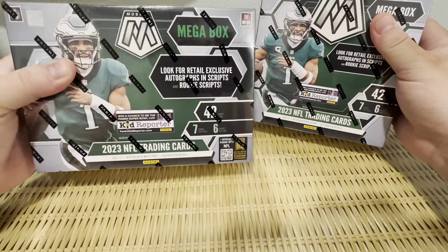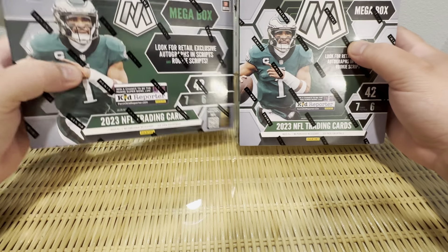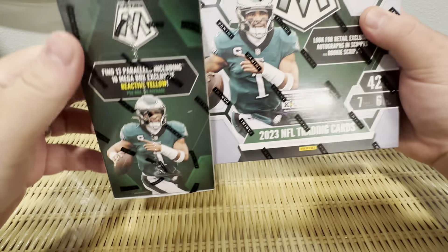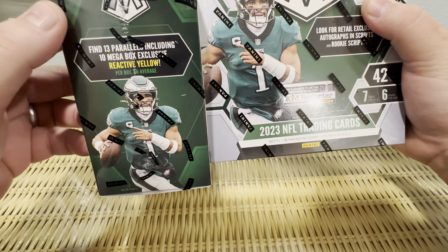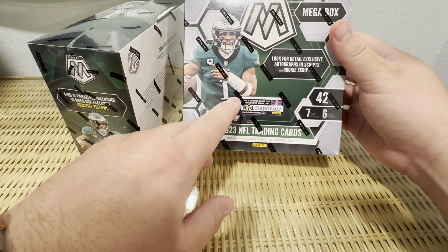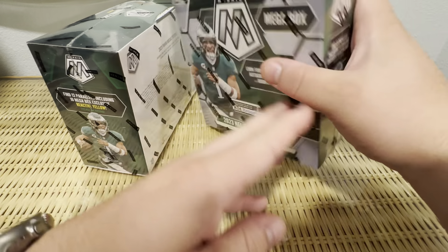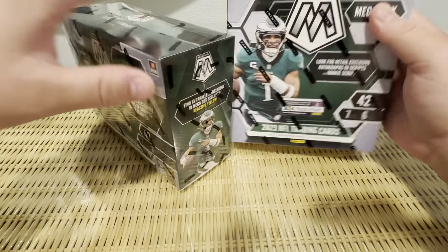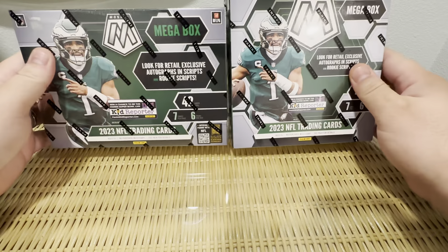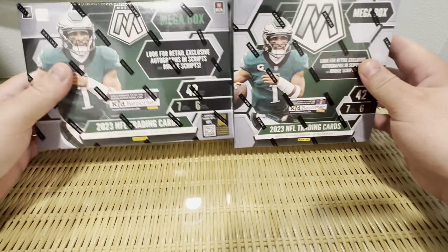This one here is the mega box from Target, which has the reactive yellows, so we got the reactive yellows and you get 13 parallels. And then this is the one from Walmart, where you get the reactive blue. I think the blue kind of looks better. These are $55 at Walmart, these are $60 at Target, and then if you get blasters at Walmart, they're $35 versus $30 at Target, so kind of pick your poison.